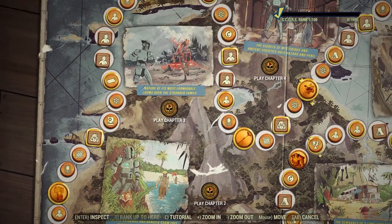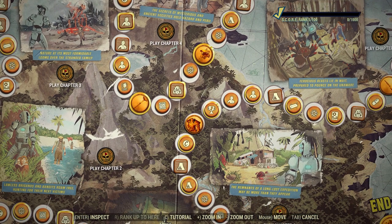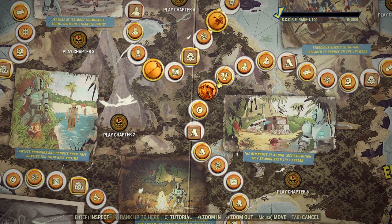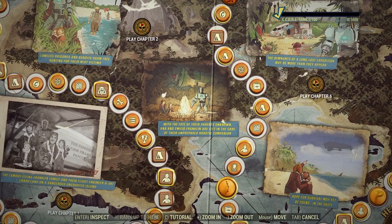Now is the time to be a Fallout First member and grind this out. Even if you're not, you get some really neat paints, some really cool camp items, a lot of caps, and a lot of new perks if you're new to the game. That was the Dread Island scoreboard pass — I hope you all enjoyed. If you did, make sure you leave a like, come watch some of my other videos linked in the description, and I'll see you guys in the next one.